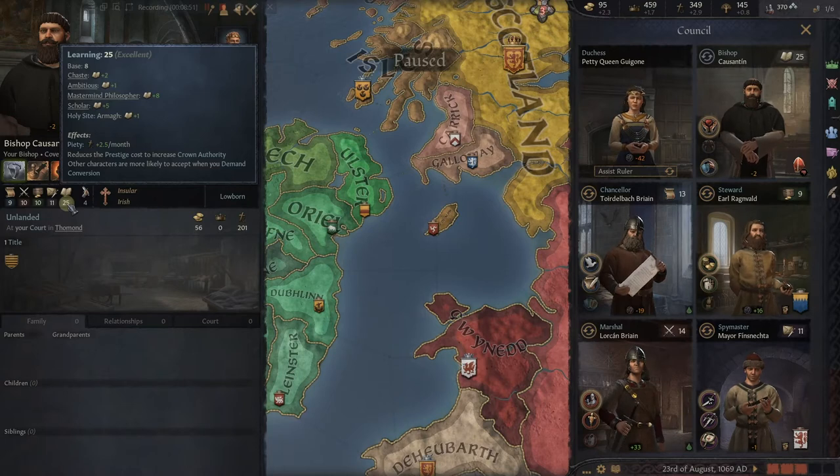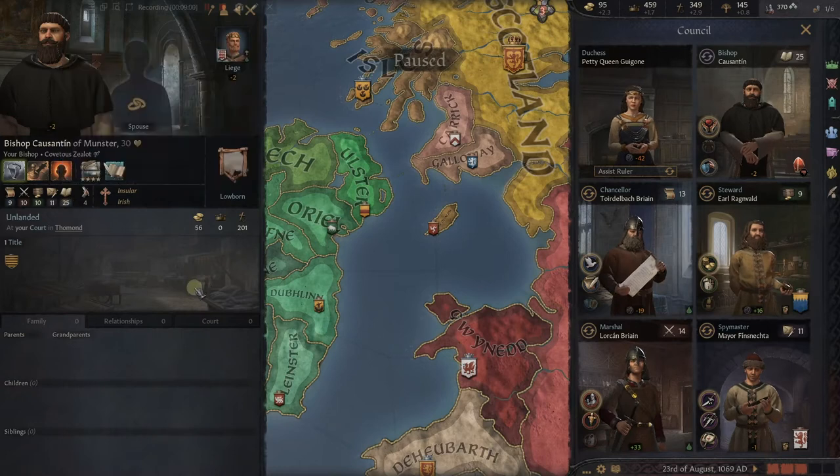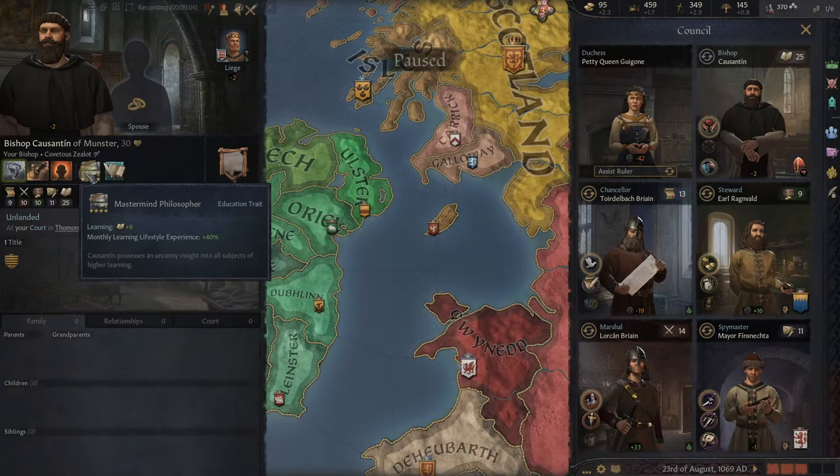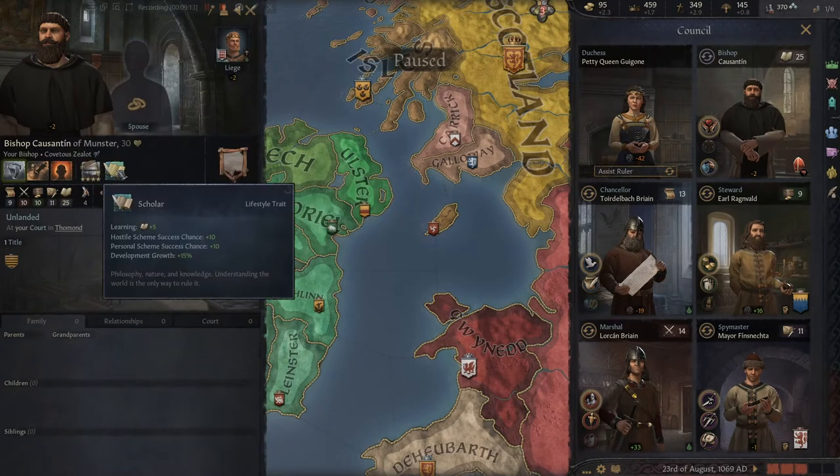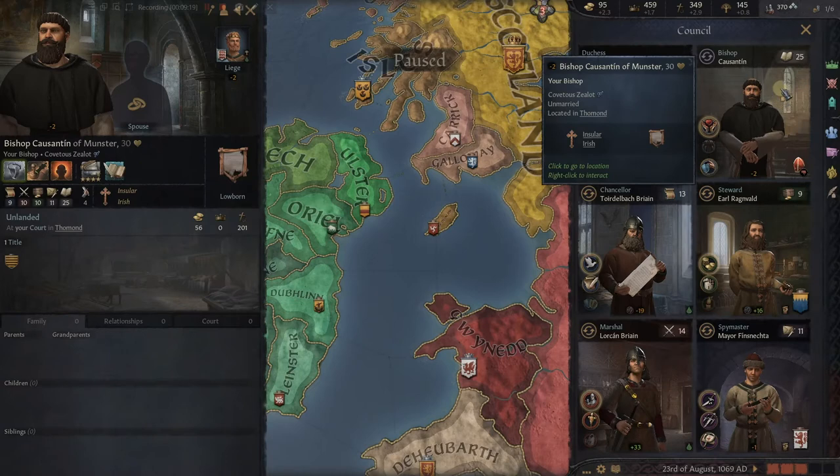He has a base eight. He's chaste so he gets a plus two — I guess he gets to read more since he's not interested in carnal pursuits. He's ambitious and a mastermind philosopher, which is his education trait giving him a plus eight. He's also a scholar, a lifestyle trait he picked up along the way, which is a plus five. All in all he is a wonderful learning counselor, and the learning counselor will always be your Bishop.